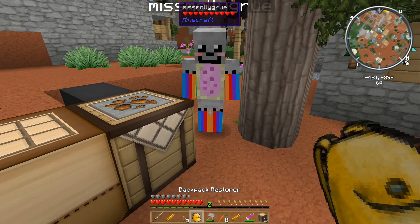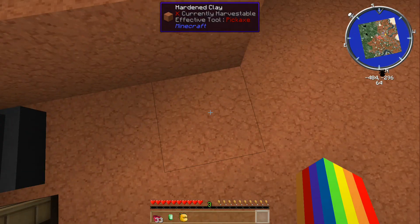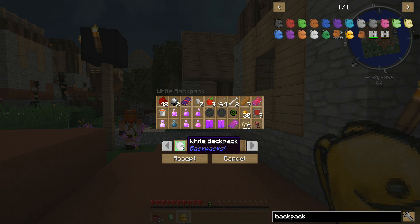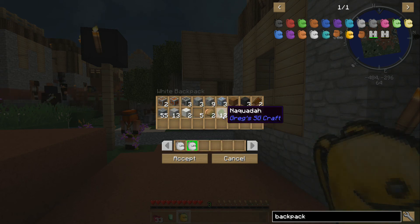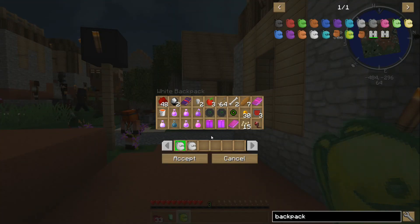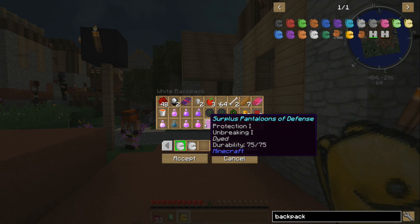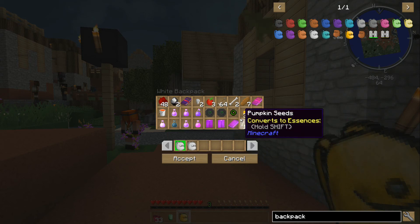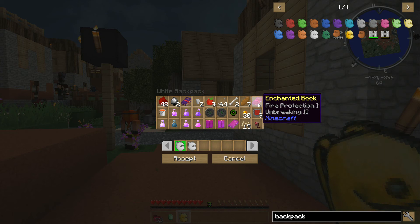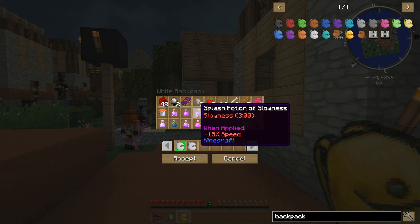Okay, here's your backpack restorer. Do you have the location of your death? My death, yes. Well, I guess I had some books and stuff. Bunch of potions and things, so that's worth it.